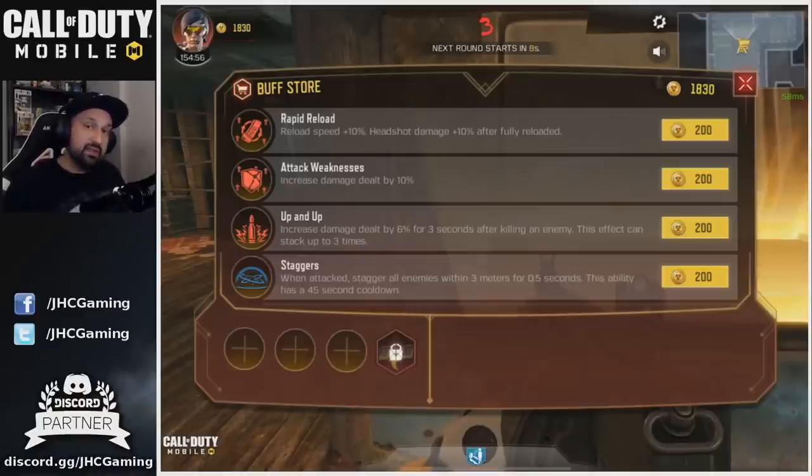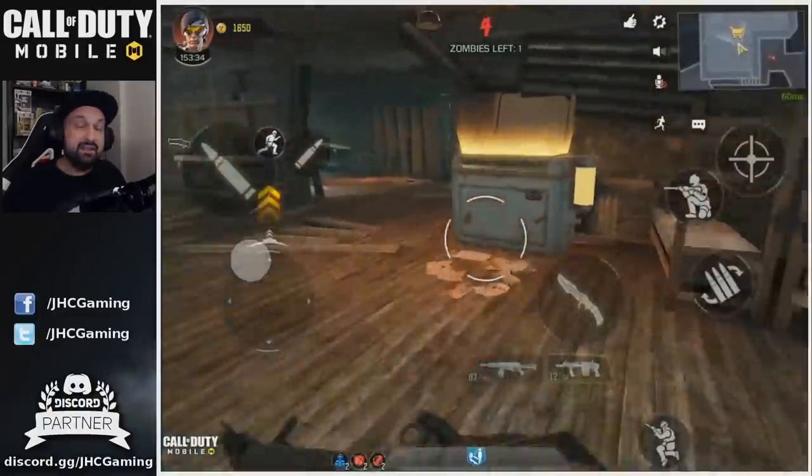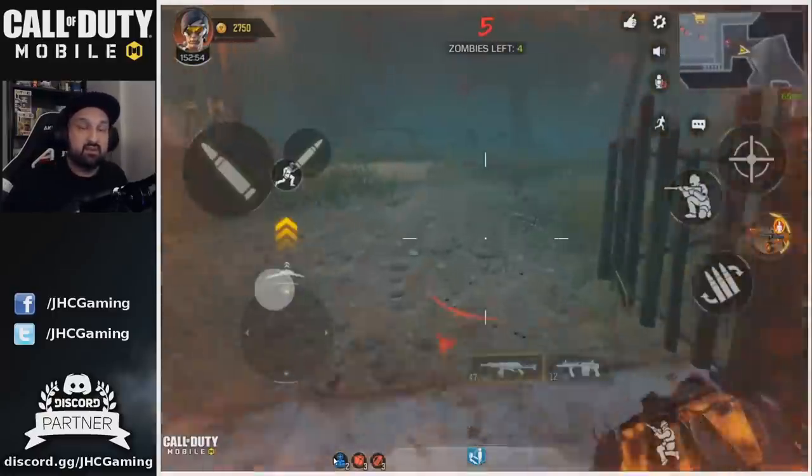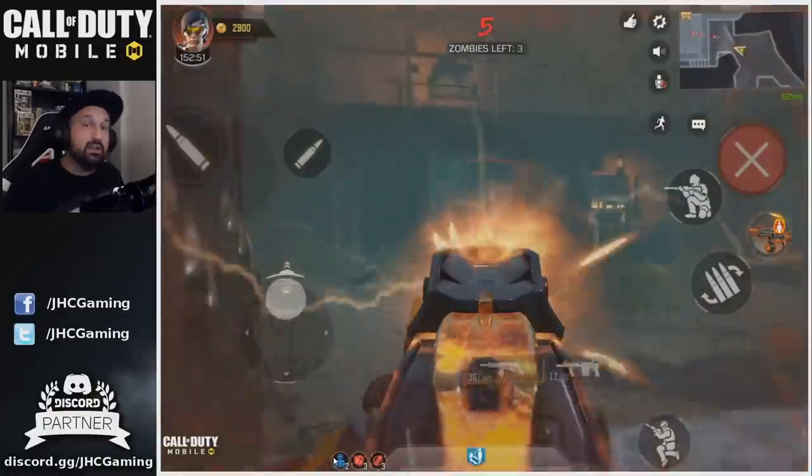At the end of round three I like to go and get some buffs. It's all about survivability and damage — if you deal more damage you'll clear rounds faster. I go with the damage buff for 10% extra damage, the one for 10% extra HP, and then Up&Up, which gives you increased damage after killing an enemy that stacks up to three times. In my other runs I was going with reload speed and extra headshot damage when fully reloaded, but after thinking about it I'll go Up&Up instead. Go for HP and damage, then move on.